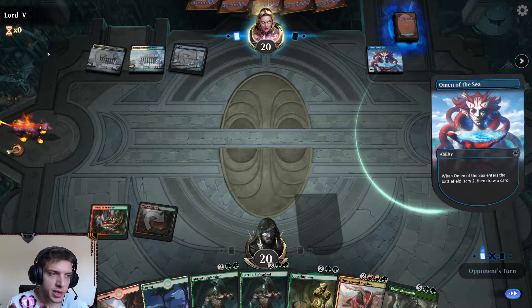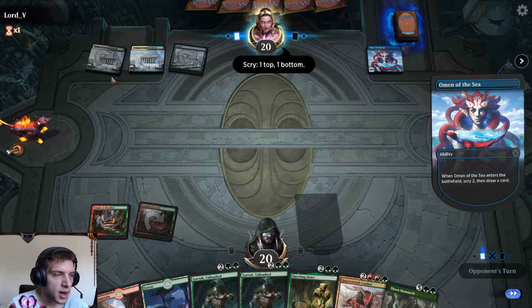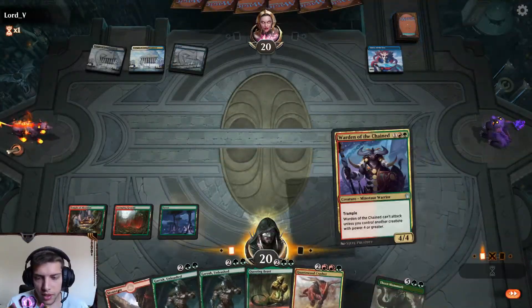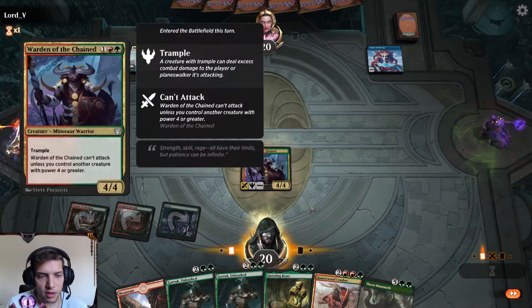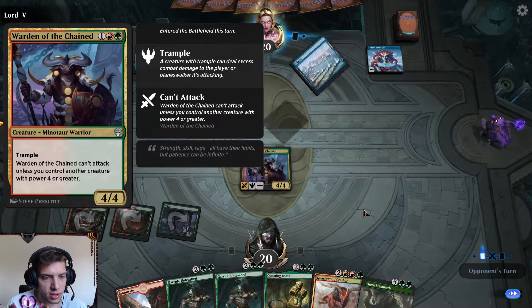Again, we have Gilded Goose, Bonecrusher Giant, Warden of the Chained — so many cards we could draw. There we go, Warden of the Chained, finally. Stowing skill, rage all have their limits, but patience can be infinite.